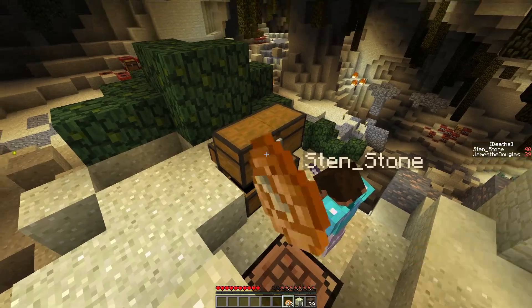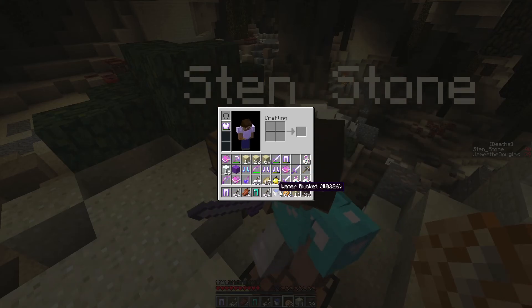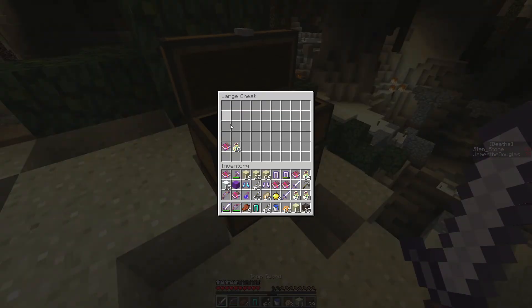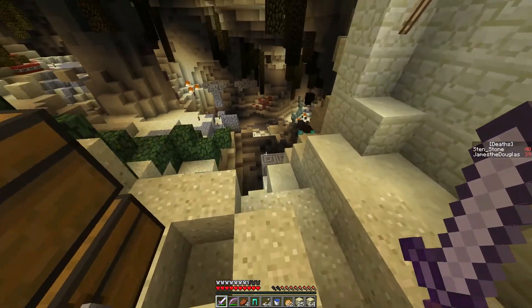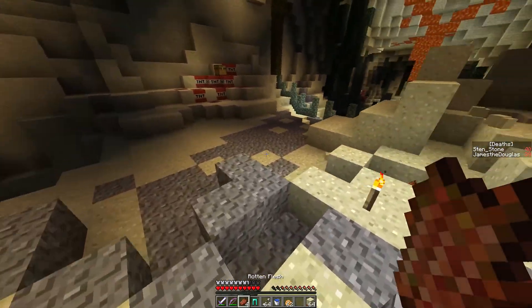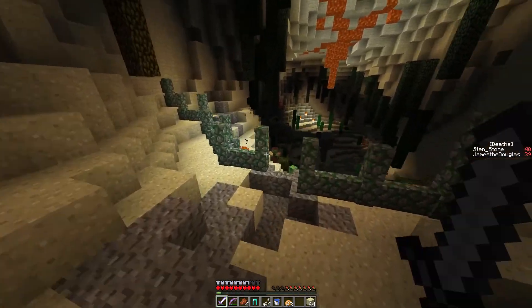Wow, there's so many swords. Where'd you get so many swords from? I just picked up everything you had on you. Maybe you died every single time and you brought back a sword. Do you have any torches? 47. Okay, never mind. I can probably make some more now. I killed the creeper spawner — one of the creeper spawners.